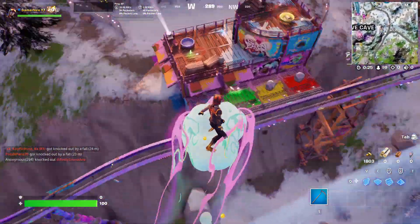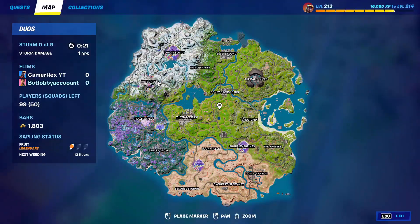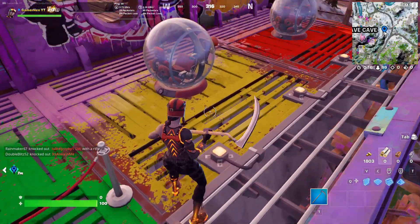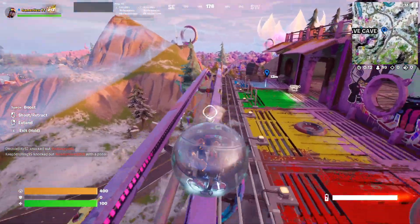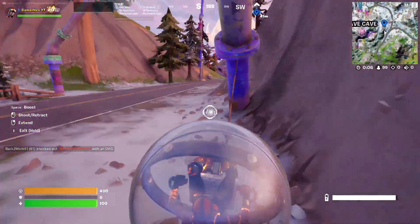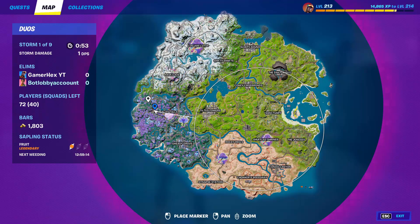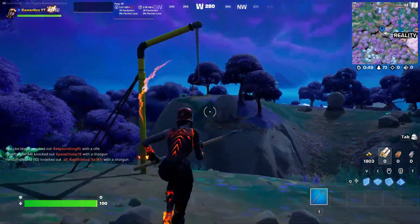Hello everyone and welcome back to Fortnite Rebound. If you want to do this challenge fast, firstly land at this area here and get one of these pillars, then go into this one and get outside. Move inside this direction then come to this area.